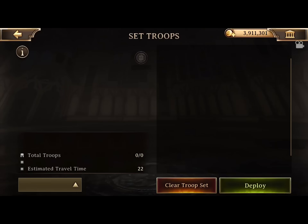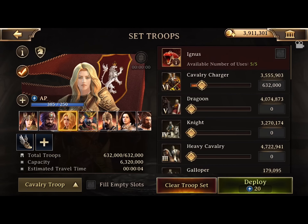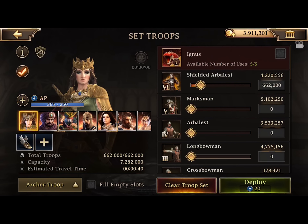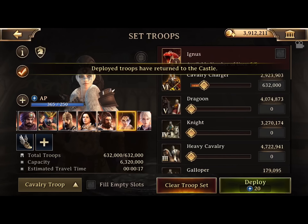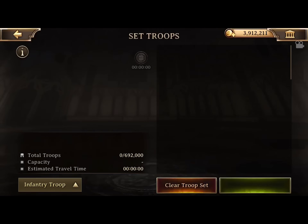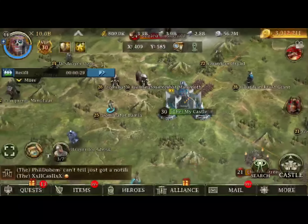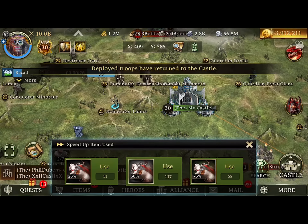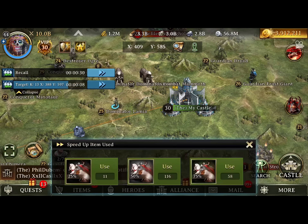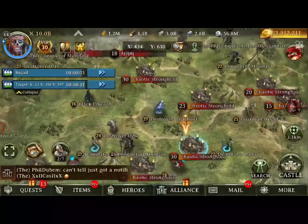I sent infantry at that one because it's right next to me, and now I'm sending cav at the level 26s on screen. All it is is scanning your map, looking for 30s, porting onto the 30s, and killing everything level 26 or above around them. A lot of people sit in one spot and send at every level 30 they can find in range - I'm hitting these ones that are 2.5 km away, that's about as far as I want to go. I'd rather use a port, because a teleport costs 1,500 gold and a 50% march speed costs 500 gold, so if you're going to use three or more march speeds you may as well have teleported.